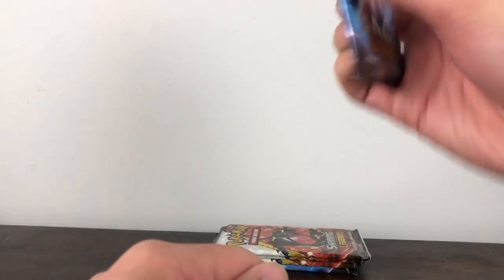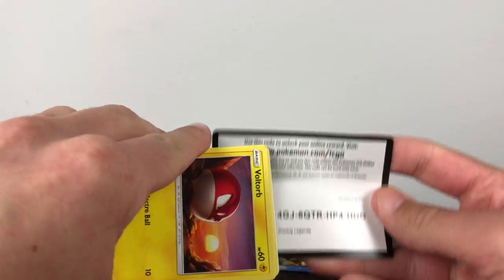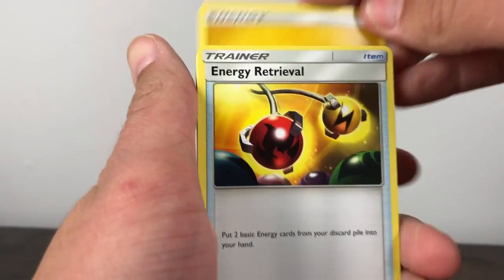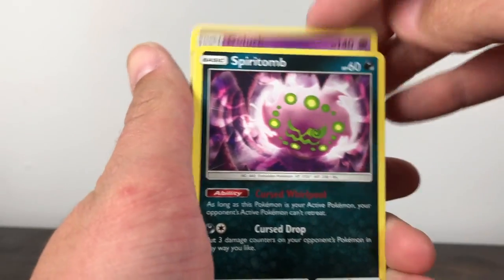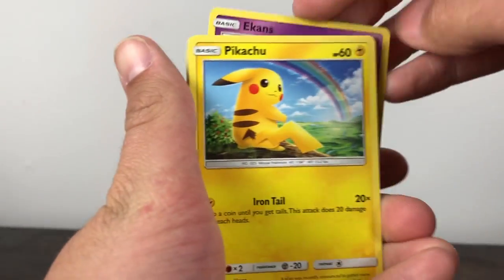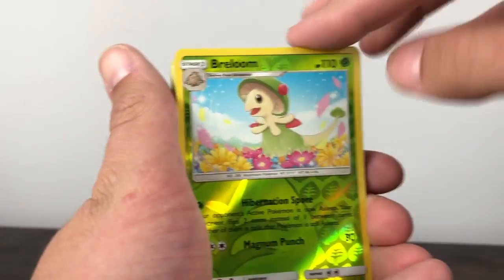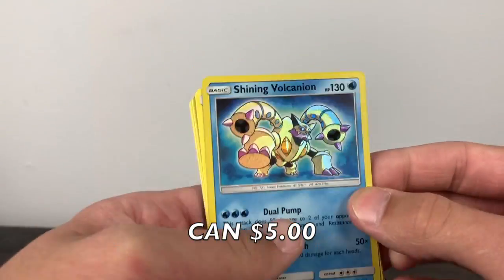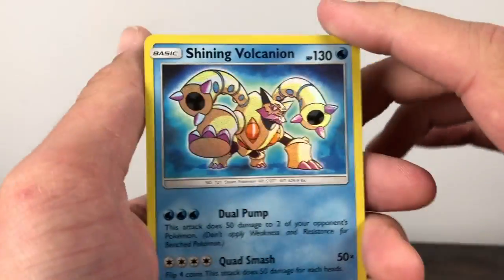Alright, we'll get into the Mewtwo pack. Hopefully they can send us off something better than Dragon Majestic gave us. Going forward to the front, we have an Electric Energy, Energy Retrieval, Jewelurk, Spiritomb, Voltorb, Ekans, Pikachu, Totodile, Bulbasaur, Burloom Reverse. And the final card — Shining Volcanion. Oh yes, we got a Shining card at least!